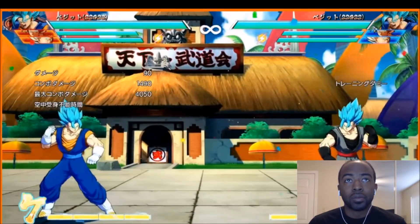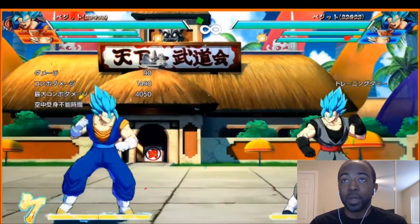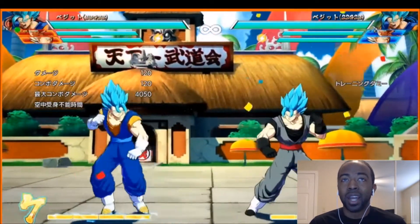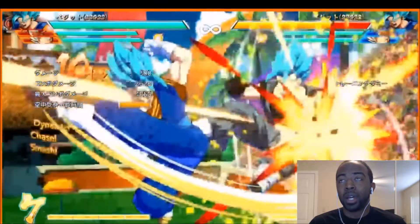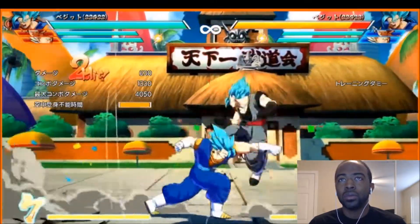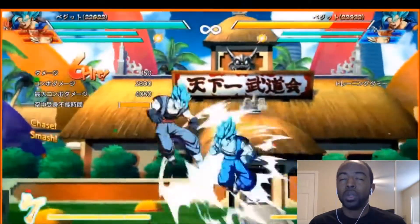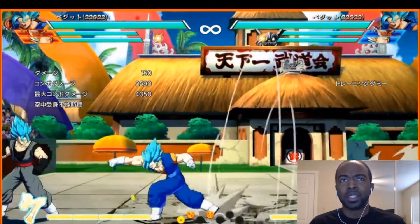Alright, show me what you got Vegito. This is in Japanese so I'm just going to be talking over it because I don't understand Japanese. He's doing some live combos — okay there's the kicks. I really hope that's his assist. Okay, that might be auto combo, not too sure. Oh, was that a standing low? Please be a standing low. I like this — I like the Spirit Sword in there.